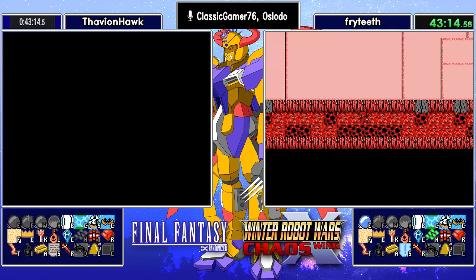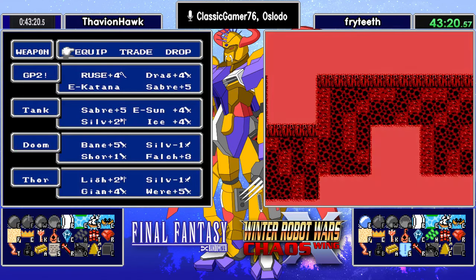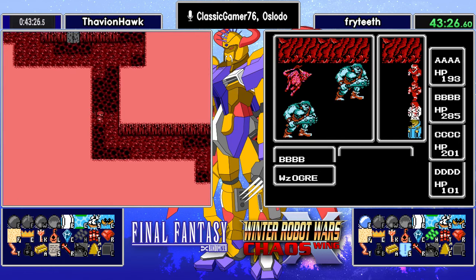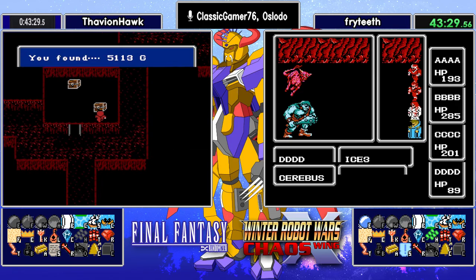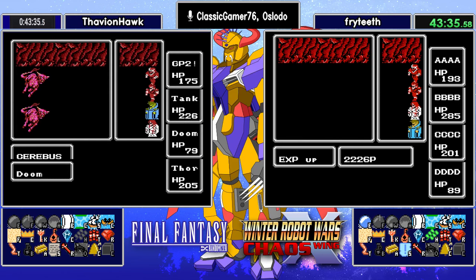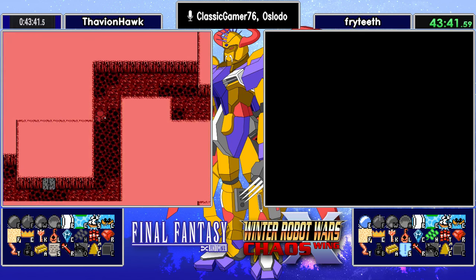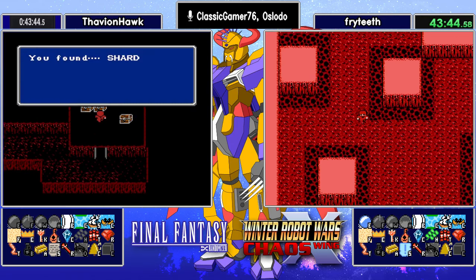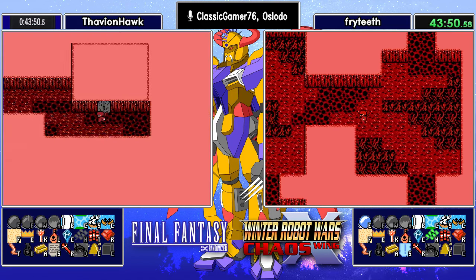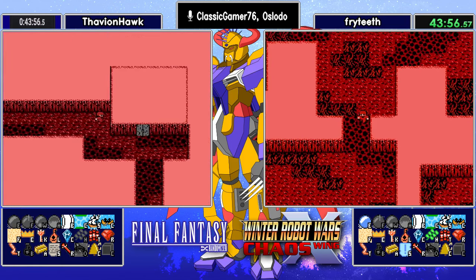Thavian now has his Katana — he'll be happy to see that. Fryteeth will as well because he doesn't have to go back to Marsh for it. Unrunnable pack — always fun to see. Maybe he picked up some cash, another shard. Volcano is loaded tonight. Some experience with Thavian Hawk — no thanks. More shards. This just might come down to those two extra shards that were found.